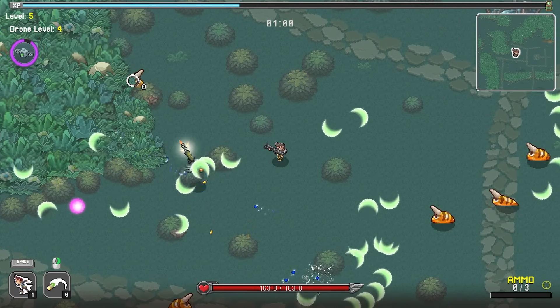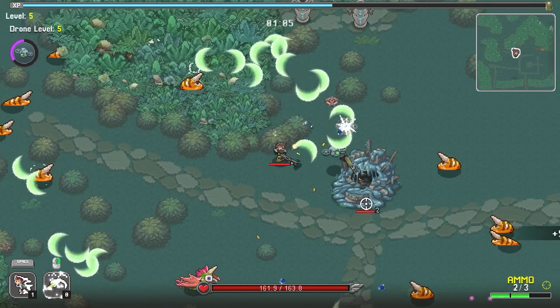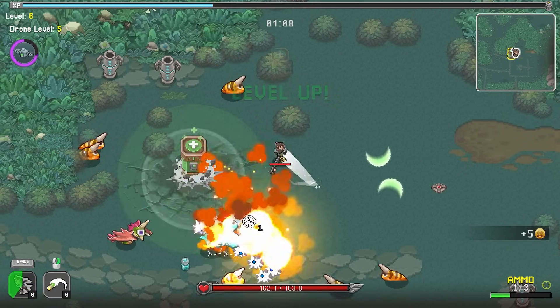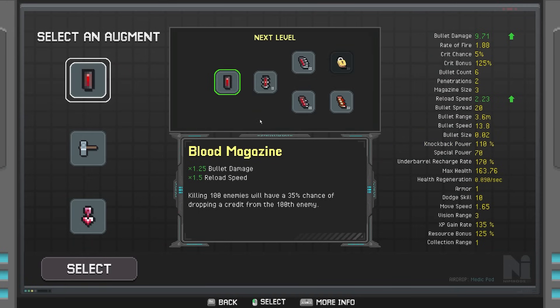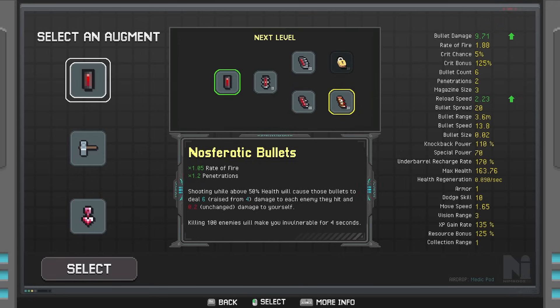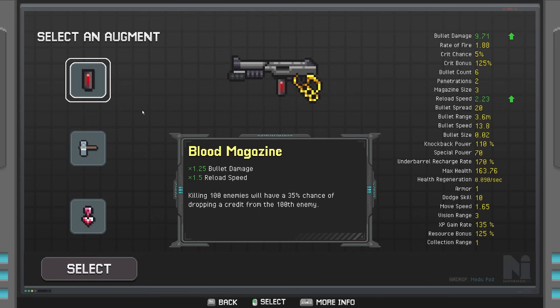If you haven't seen my recent videos, in a minute or two this drone becomes able to basically solo the game for about ten minutes — so that's good. If we take Blood Magazine, while we're above 50% health our bullets deal a lot more damage and killing heals us. With the top row of the Grenade Launcher there's the Pineapple thing, which will heal us, and we're going to be getting infinite casts.